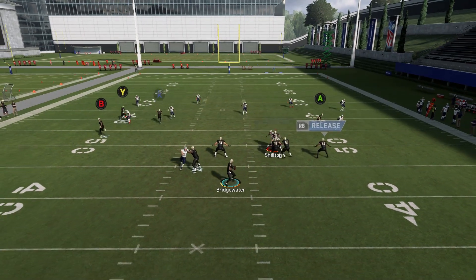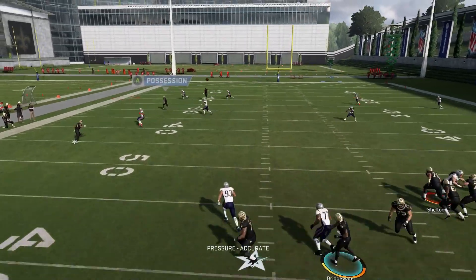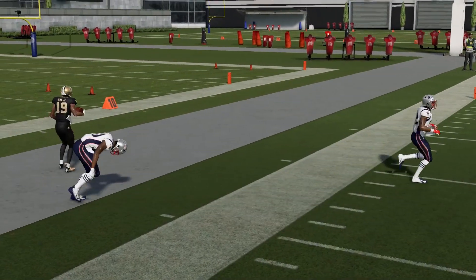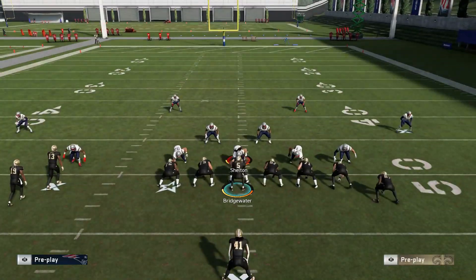So I have it — the clear route's different, the B route was open, and now I'm getting that X route to the outside. It's the exact same concept, and then you're just kind of reading how the coverages react to them. You don't even have to read the defense necessarily.